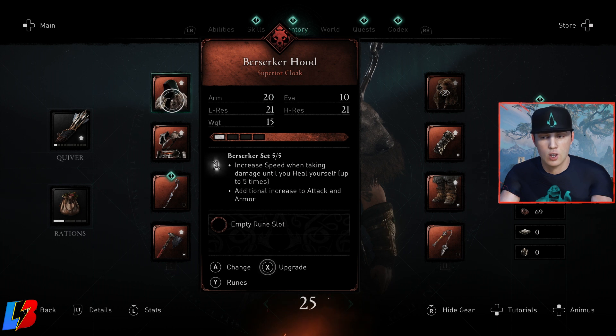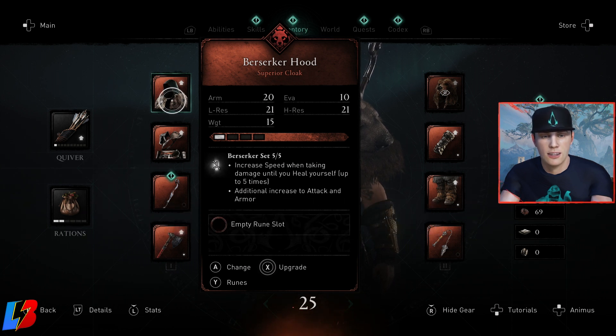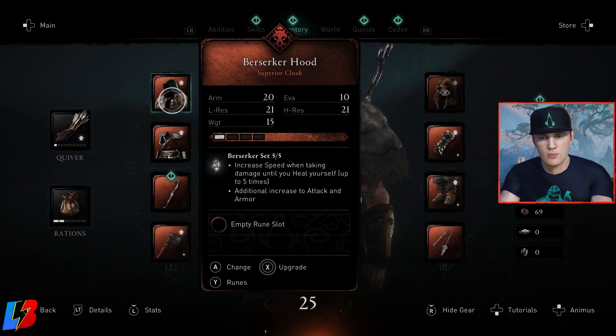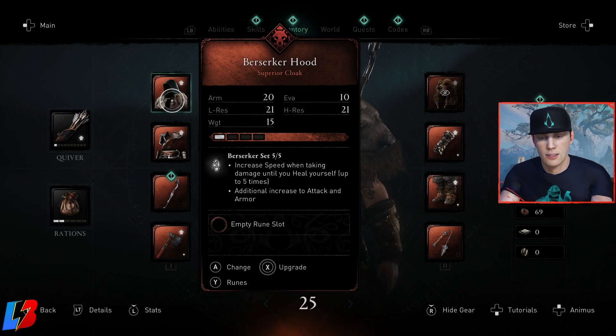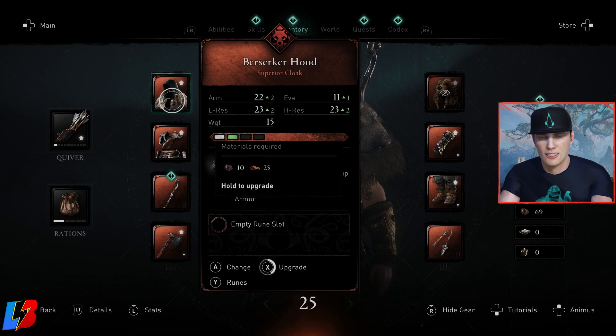Now let's talk about how you're able to upgrade the actual stats of this gear. On the gear, we have a stat that says Armor, Evasion, L which is low resistance, H which is high resistance, and then we have weight — that's how much weight you're going to have, making it tougher for you to run and evade. You're able to upgrade the stats very easily. You're going to need certain amounts of consumables or materials in order to upgrade.